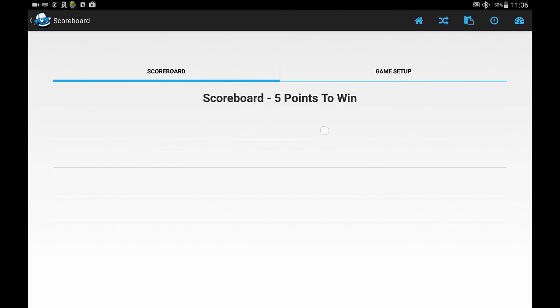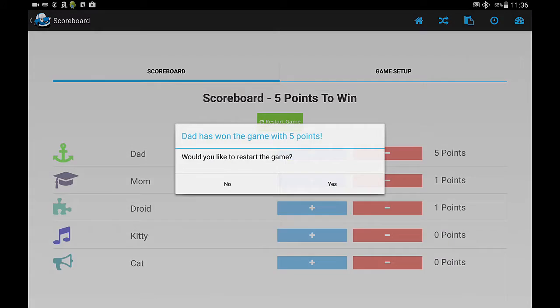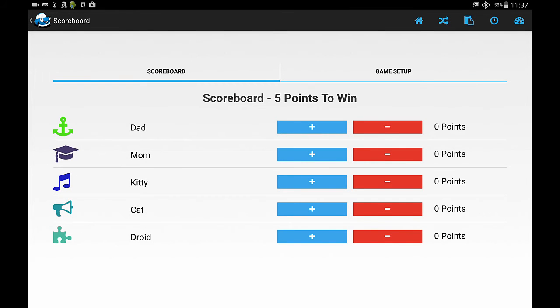All you need to do is click either the plus or the minus to give or subtract points. The scoreboard will auto sort depending on who's in the lead, and you can turn that off if you want. You just keep playing until someone wins. Dad won!